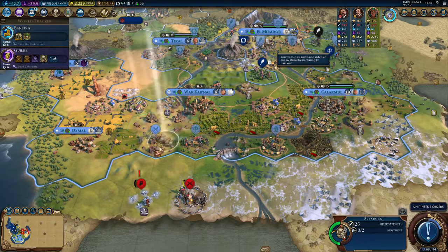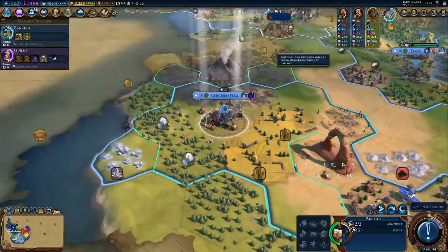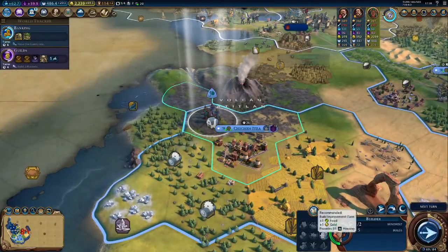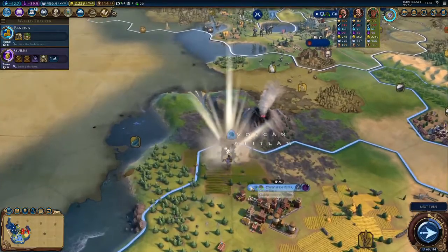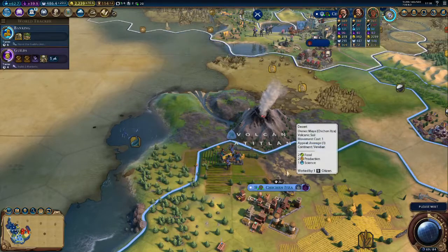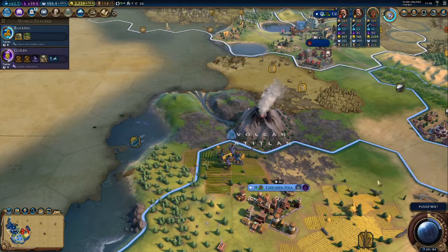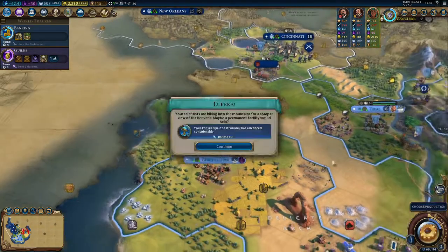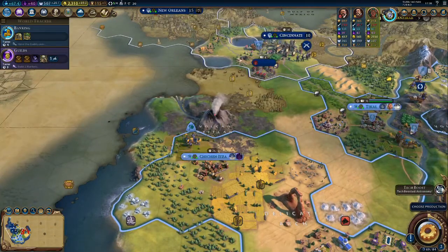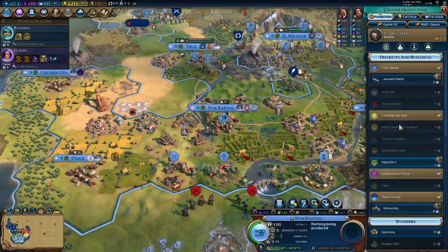Take you out. Just keep running you here. Got a builder up over here — let's farm that. Eight food per turn — holy crap! Got a boost to that — perfect. Building over here, got government plaza, got the builder out of it.